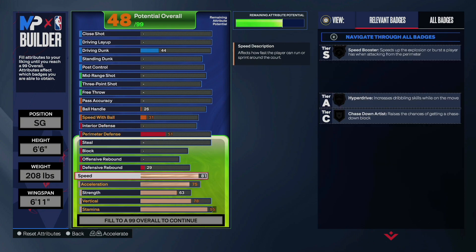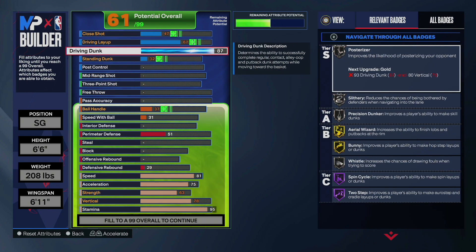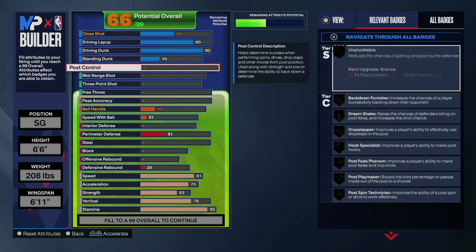When it comes to the finishing, we're going to go all the way up to a 90 driving dunk. Not only will you be able to get both pro contact dunk animations, but you also get posterizer on gold. We got to go 80 on that driving layup — that's going to give us fearless finisher on silver along with pro touch on hall of fame. And of course we got to go 45 on the standing dunk to get those basic standing dunk animations, which are very, very strong this year.